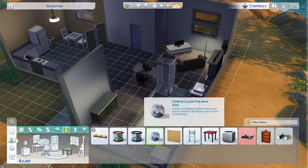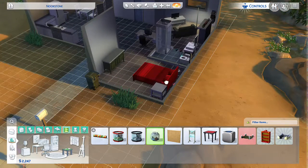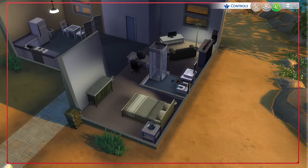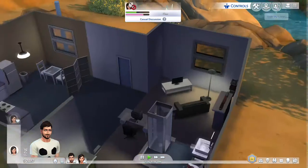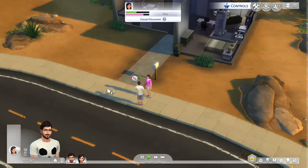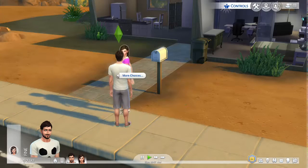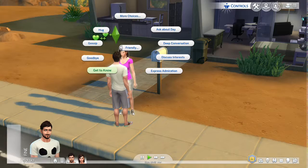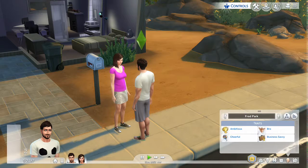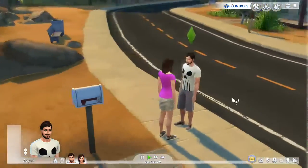I might get a fish tank in case my sim catches a fish. These let's play videos are going to be long - about 45 minutes each. They're adults, so let me check simology. Red Park has 96 days to age, so that's long but it's all right.